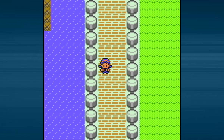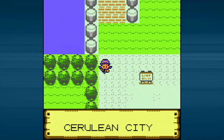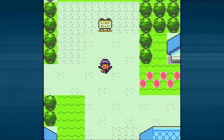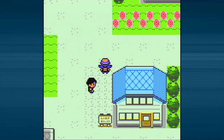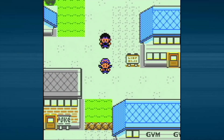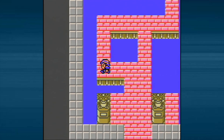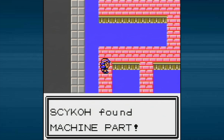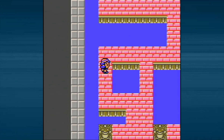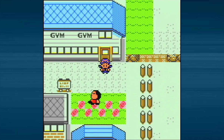The machine part is actually inside the gym, so we'll have to wait to find Misty and do the gym battle. We head back to the gym and look in the middle of the water at the top left of the center square. Psycho found the machine part! Psycho put the machine part in the key pocket. With that, let's go head back to the power plant and give them the part.